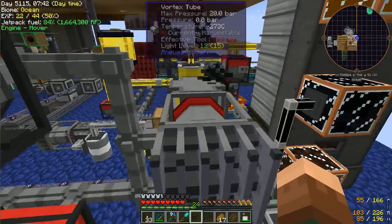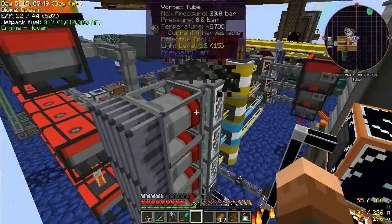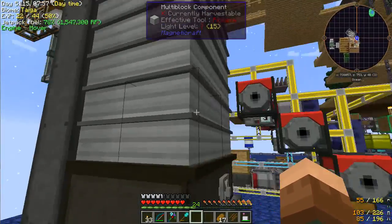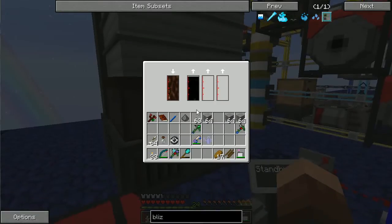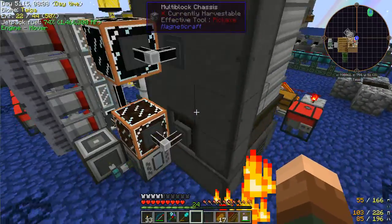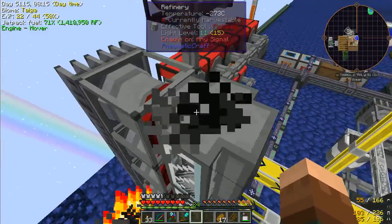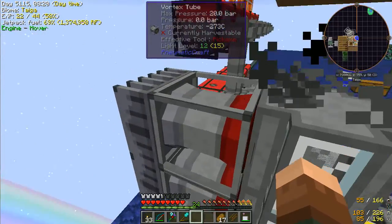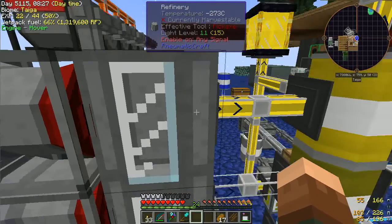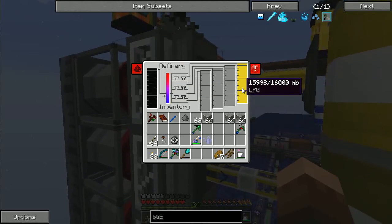We're using lava pressurizing over here. What's happening is we're using petrothium to go through the magnetocraft refinery, which is producing oil. That oil, as well as the byproducts of natural gas, sewage, and oil, are being pumped into the pneumatocraft refinery, which is powered by heat produced from the vortex tube. We have a hot end and a cold end — the cold end is sunk into a heat sink, and the hot end goes into the refinery, which is producing all sorts of things from this oil.